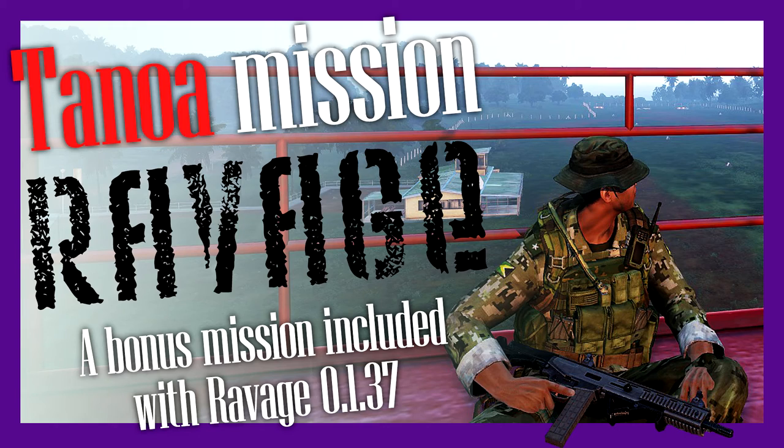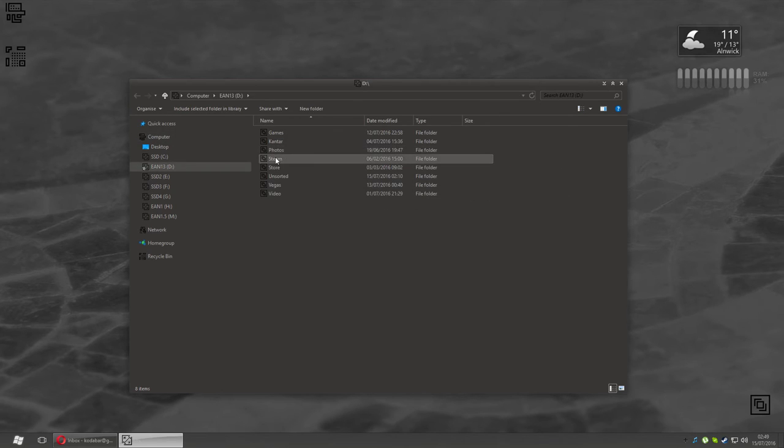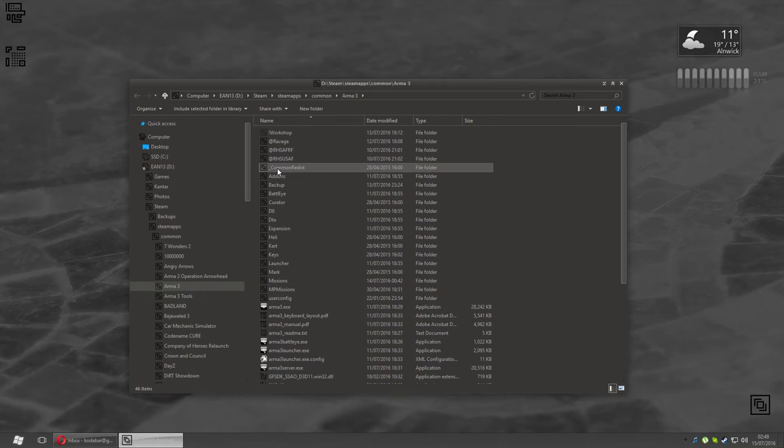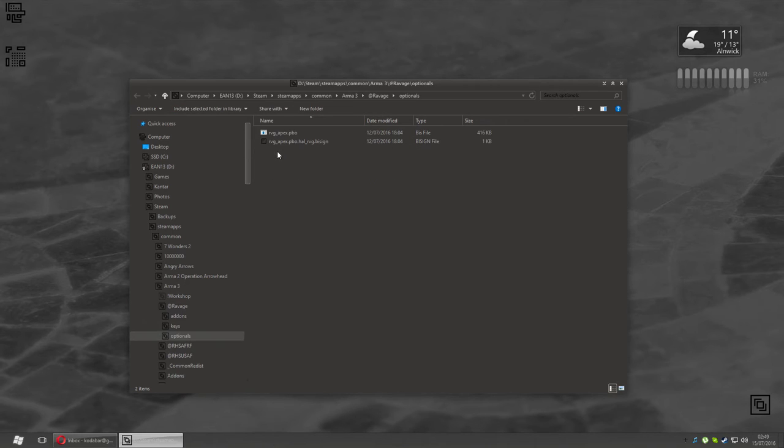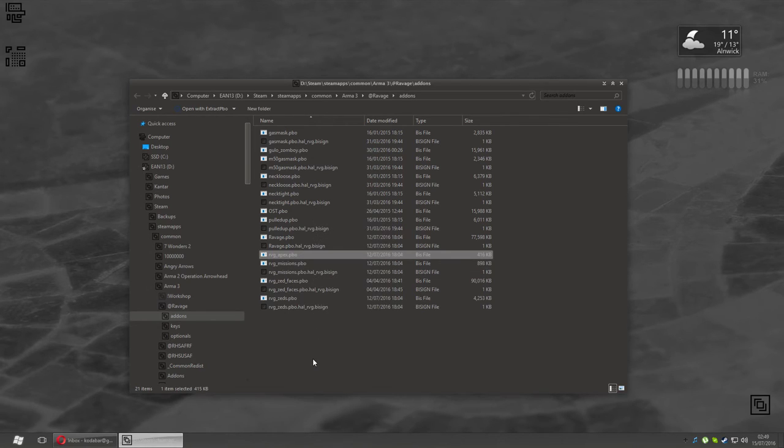It's very simple to install, you just need to move one file. It is also possible to activate the mission using the launcher — there's a sub-mod option in there. Unfortunately this is something I haven't been able to test, so if you're able to do this, do it; otherwise this method of moving a file will work regardless. Pop up an Explorer window, go into your Arma folder where you already have Ravage installed. You'll see there's a folder called 'optionals'. Inside there, 'rvg_apex.pbo' — copy it, move to the add-ons folder also under Ravage, and just paste it in there. That's it, that's all you need to do.